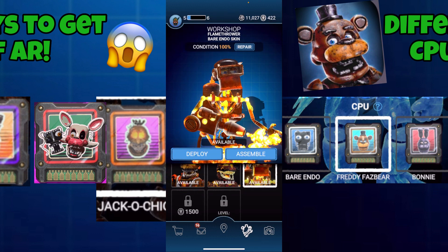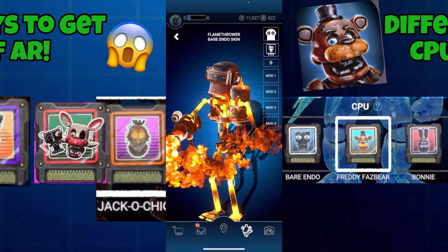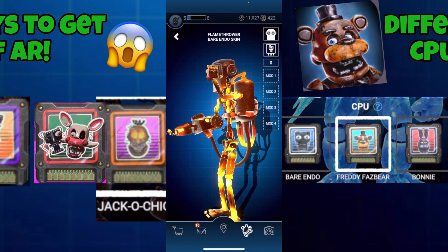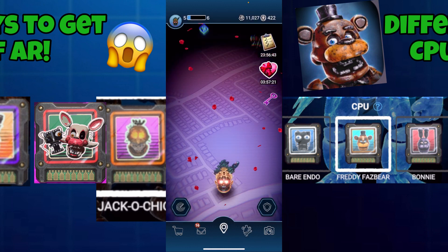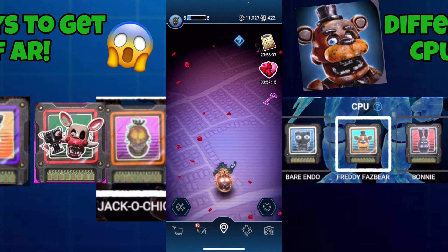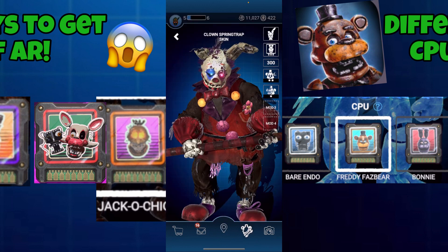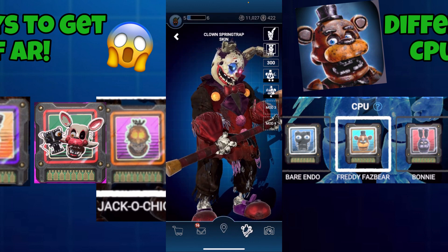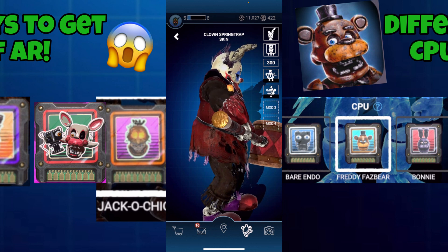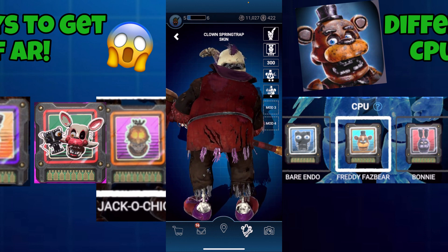If you're missing any of the CPUs I have, all you have to do is comment down your FNaF AR code and your name, hashtag FNaF Freddy's AR, and within the next 24 hours I will reply to your comment and you will be getting yourself that free CPU. If you already have all the CPUs I have, I'm extremely sorry — I can't really help you out. But I hope at least one of the other ways helps you, because CPUs aren't that easy to get.